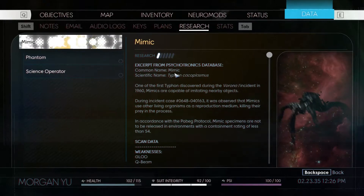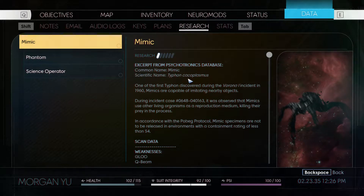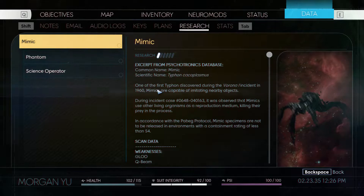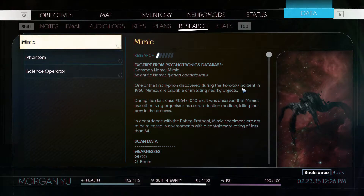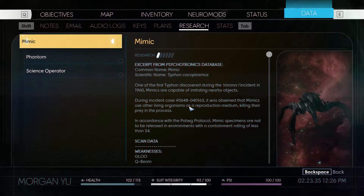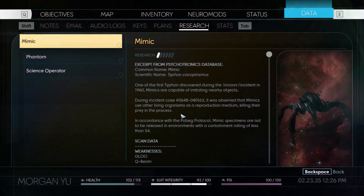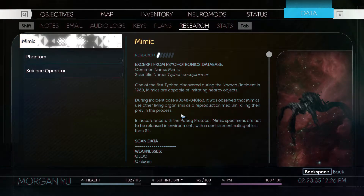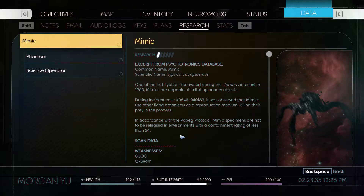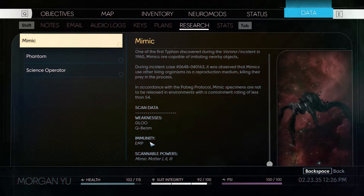I already got the phantom, I guess. Excerpt from psychotronics database: common name Mimic, scientific name Typhon cacoplasmus. One of the first Typhons discovered during the Varin incident in 1960. Mimics are capable of imitating nearby objects. During incident case 0648-040163, it was observed that mimics use other living organisms as a reproductive medium, killing their prey in the process. That's fucking disturbing. In accordance with the Pobag protocol, mimic specimens are not to be released in environments with a containment rating of less than S4. Scan data: weakness glue, whatever Q-beam is, amenities EMP.